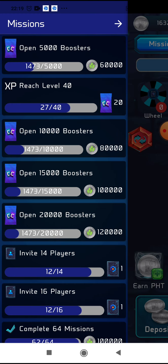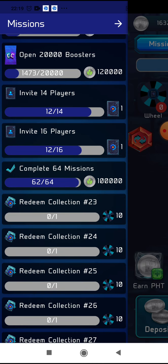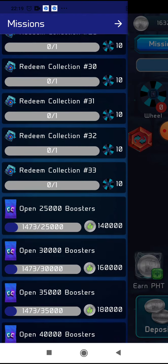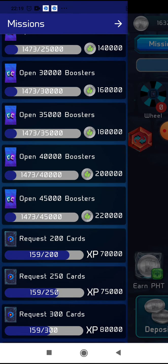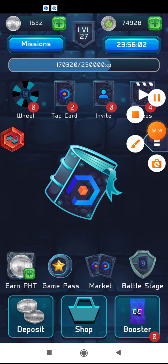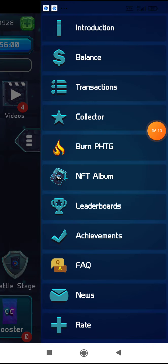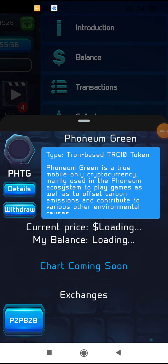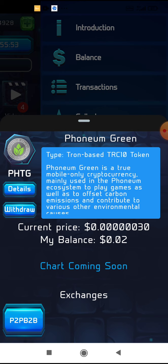In this game you can open and finish the daily missions listed on the left side of the screen. When you finish all the tasks you get points. Phonel Green is a very interesting crypto, but at this moment it doesn't have much value — my balance is only two cents and I've been playing for a while.